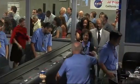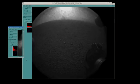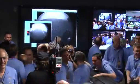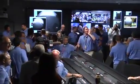Now we have another image coming down. This is a view looking in the other direction — still being processed. This is another thumbnail image. That's the shadow of the Curiosity rover on the surface of Mars.